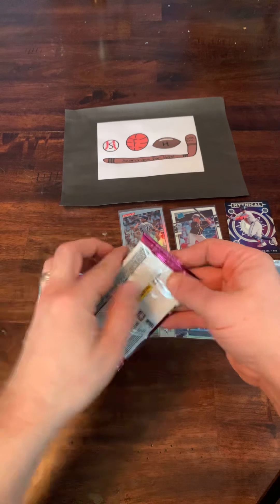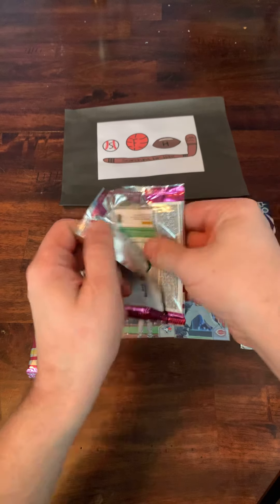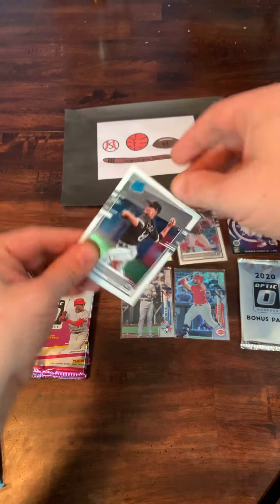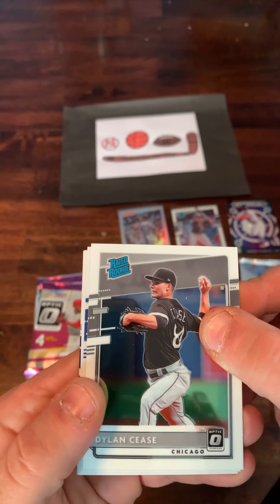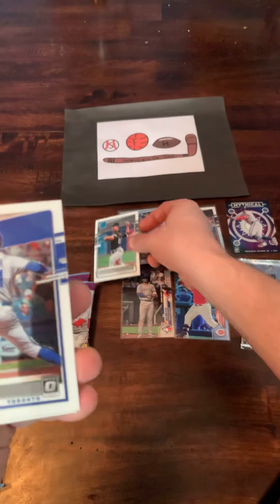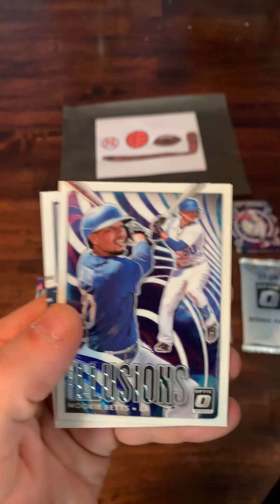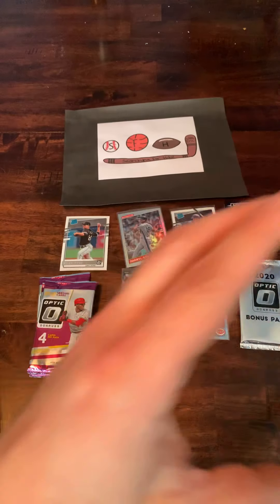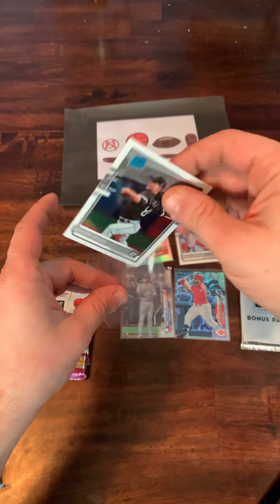Next pack up — would love to find an autograph, particularly Luis Robert or really any of the major ones. Alvarez. Lux. Dylan Cease is a nice one — we'll take that, Dylan Cease is going to be a good one, I believe. TJ Zook. We'll put Cease up on screen and get that sleeved up. We got an Illusions card of Mookie Betts and a Shane Bieber. Not too bad — I like that Dylan Cease card a lot.